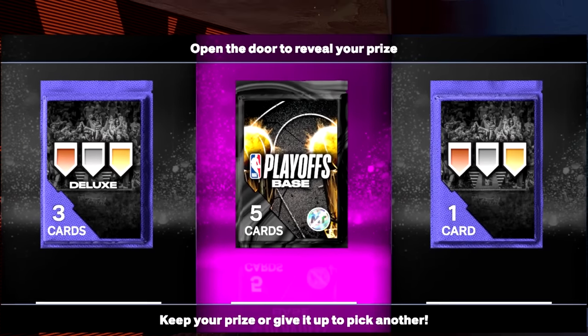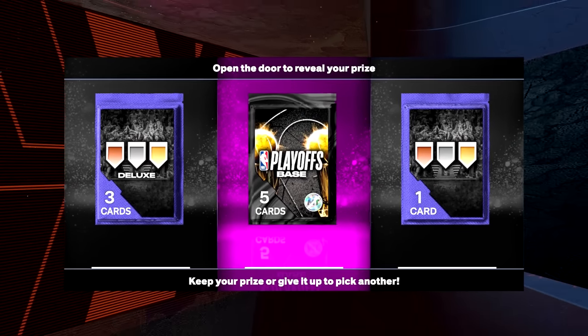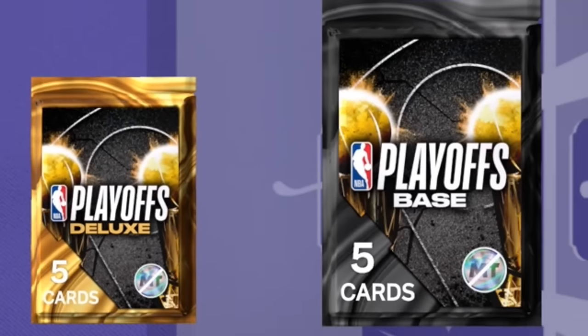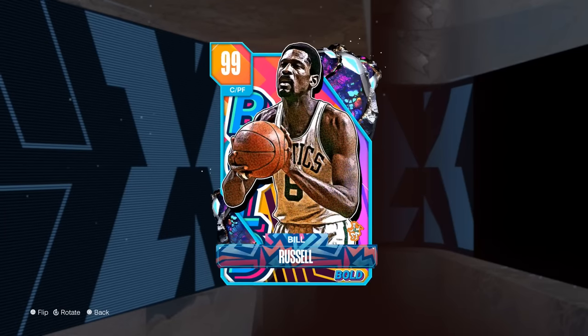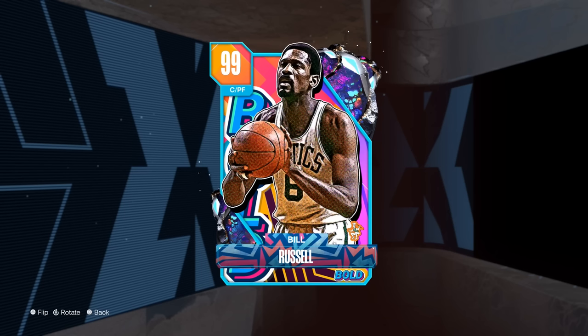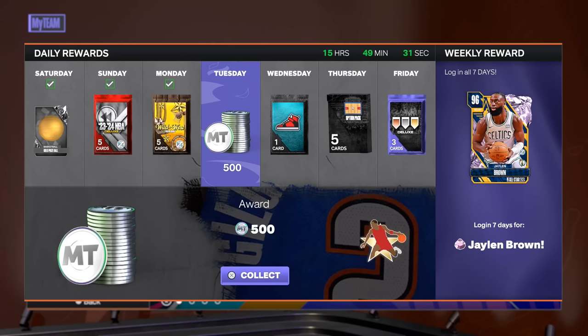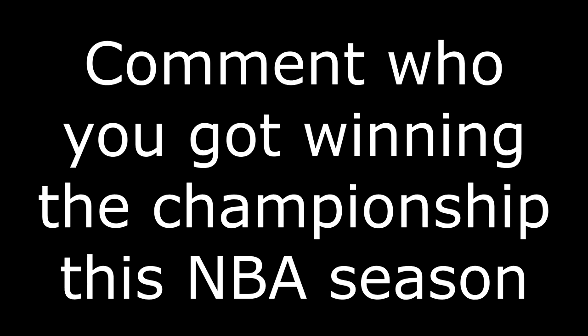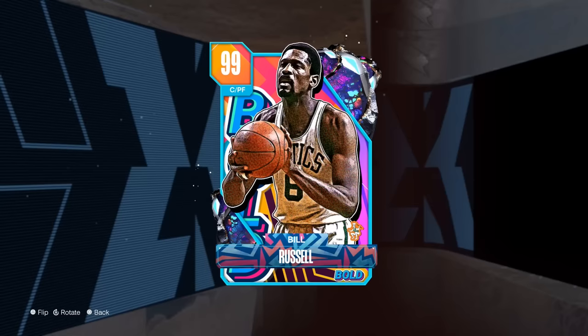I heard a rumor that you like free stuff — like the video right now because 2K added some new playoff packs you can get for free. 2K also added the new free dark matter Bill Russell as well as free players. Let me know in the comments who you got winning the championship this year — if you guess correctly I'll give you a free cookie. I got the Lakers.